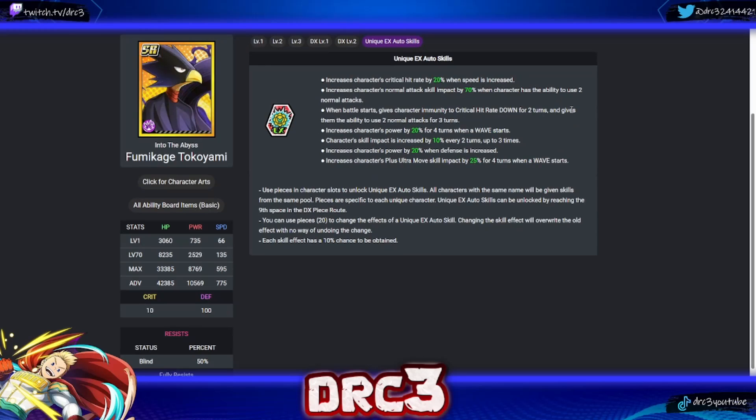Next is Tokoyami — the creator wants a UR version badly. His first skill increases critical hit rate by 20 when speed is increased — love that. His second increases normal attack skill impact by 70 when he can use two normal attacks — really good. His third: when battle starts, gives immunity to crit hit rate down and two normal attacks for three turns. He also has power up on wave start, skill impact up every two turns, power up when defense is increased, and plus ultra move skill impact up on wave start. None of his skills are bad, but the top two are superior.